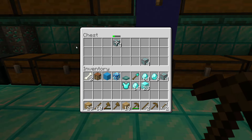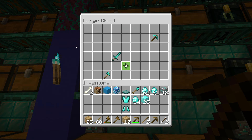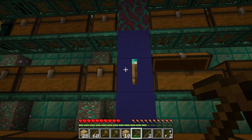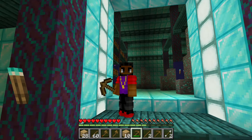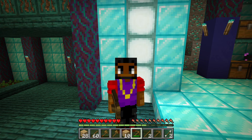The next chest had diamonds and diamond boots — I grabbed up some of the diamonds and took the boots as well. The next chest had a diamond sword, a diamond pickaxe, and a diamond axe, so I grabbed them all up. Then there was a final chest and it had a diamond helmet, which I grabbed also. Now it was time to put on all the diamond gear I found.